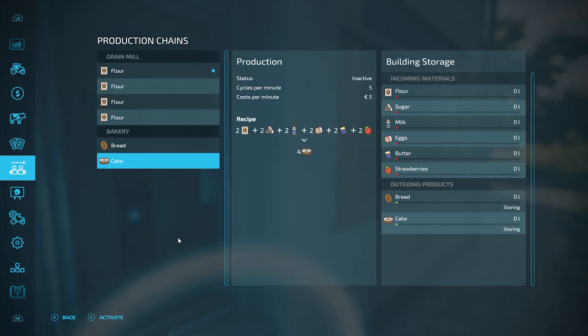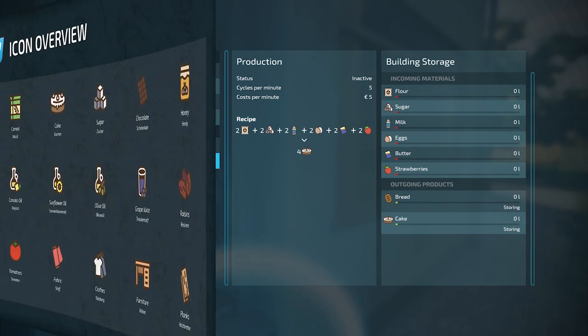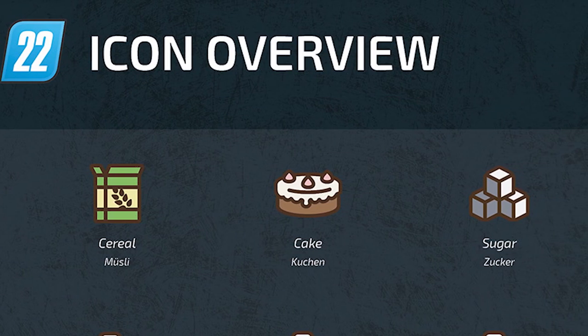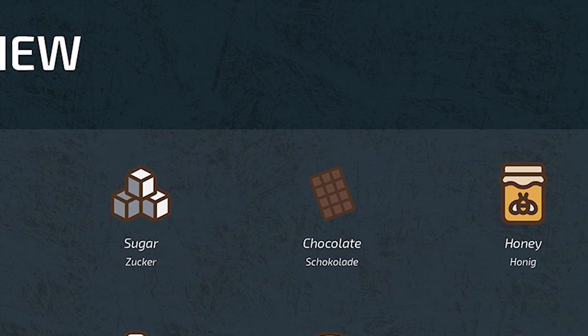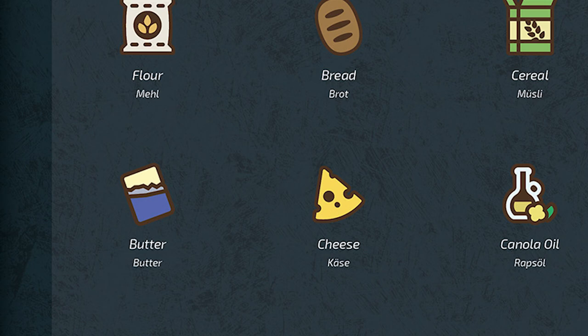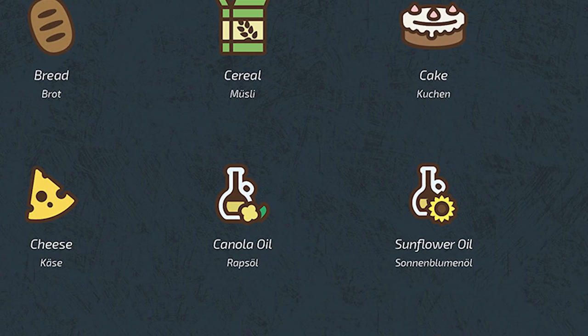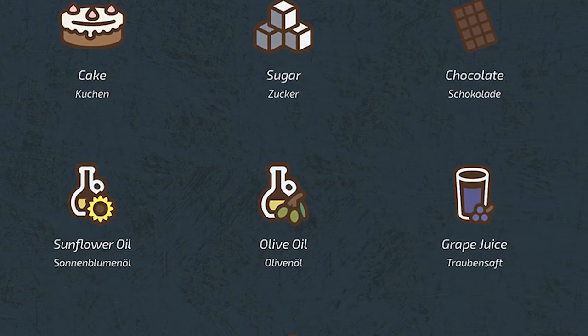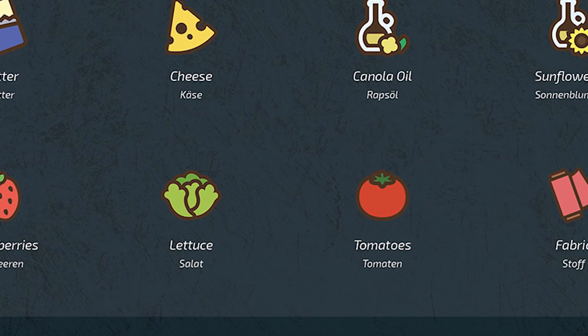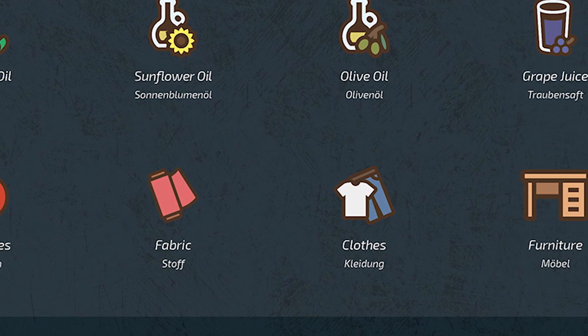In this video we'll look at the production output icons for the 13 production locations, then move into the great production flowchart that Giants has provided. Going across the top row we have flour, bread, cereal, cake, sugar, chocolate, and honey. On the second row we have butter, cheese, the three oils — canola, sunflower, and olive — grape juice, and raisins. The final row shows us strawberries, lettuce, tomato, fabric, clothing, furniture, and planks.